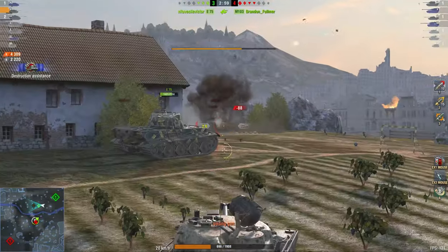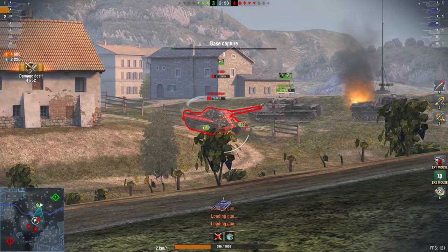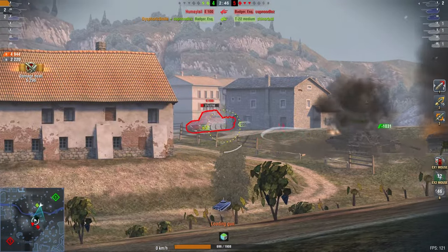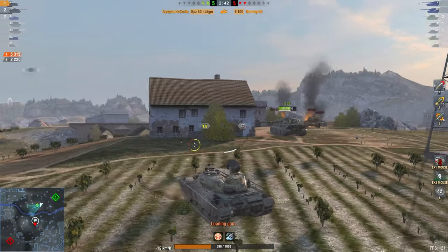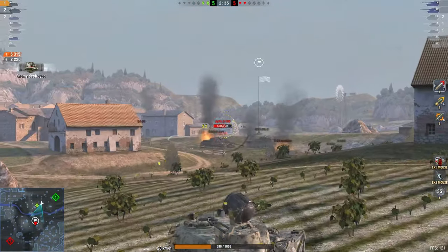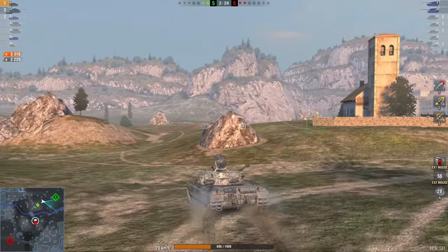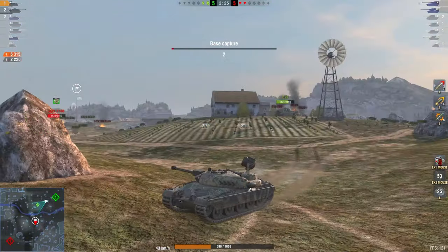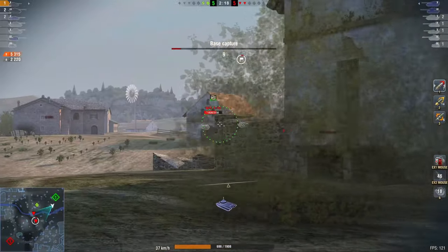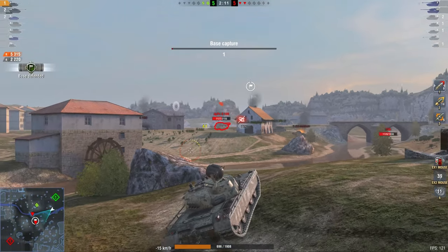If I was the M103 in this situation I would have gotten out of there hours ago — there is no chance you win that fight. Awareness. That guy doesn't have a clue there's an E75 and a KPZ 50t around the corner, and he goes around and dies. That E100 just peeks out there without a bother in the world — 'I don't care, I want that damage.' That is exactly how you lose in this game, and how you can destroy your enemy team with just a general sense of what is going on around you.